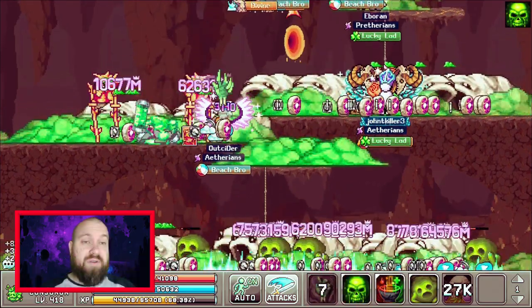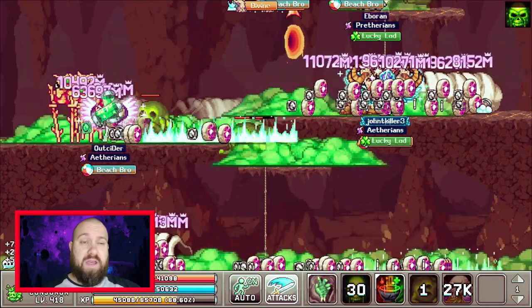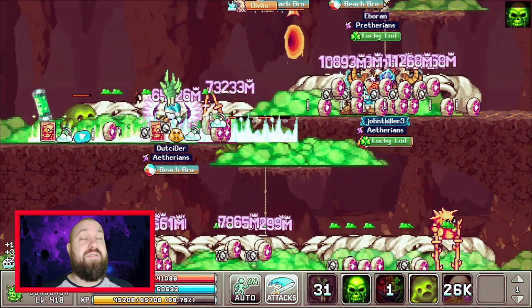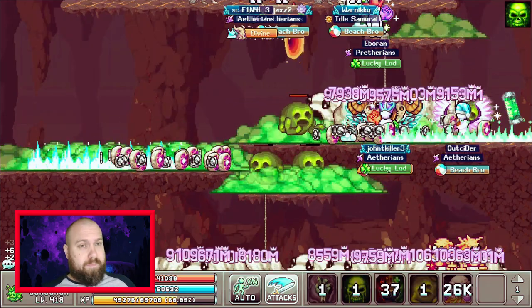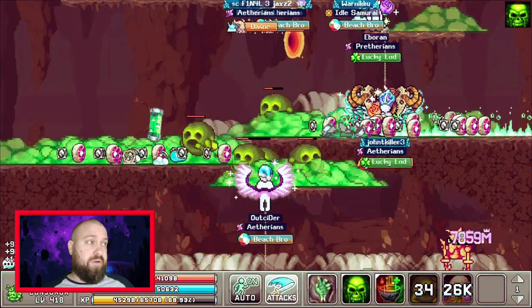As with all skills in Idle On, obviously the higher your library bonus, the better. So the higher book level you can get, the better you're going to perform. Mine's at 195 at the minute — I've got some levels to get from an artifact I've only got as normal. Ideally you want that as an Eldritch. Once you can get as high as possible, there are a few skills you're going to want to focus on.